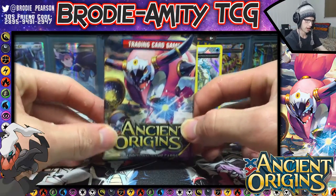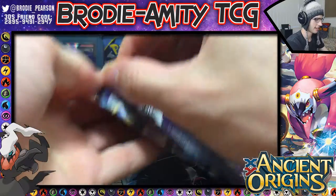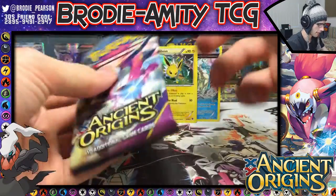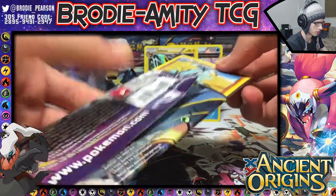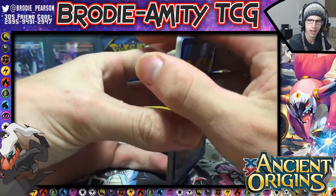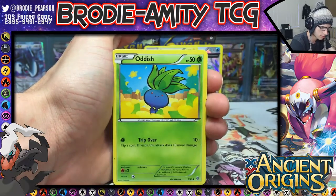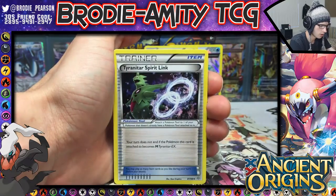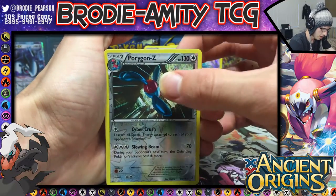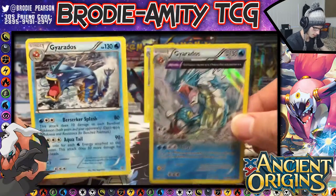And the final pack for part number two. I had a feeling this part was gonna be the filler part — after part one, that was insane. I expected this to happen after that part; it was just too good. For the final pack, let's see if we can end on a high note. We have Quagsire, Golurk, Ralt, Oddish, Inkay, Slugma, Tyranitar Spirit Link, Aerodactyl, a reverse rare Porygon Z, and a Gyarados regular rare — the other artwork of the Gyarados.